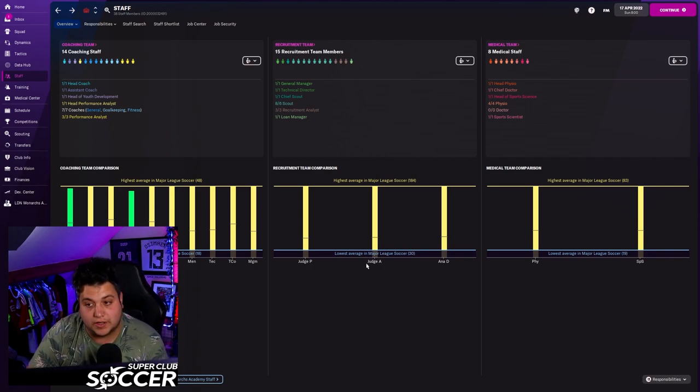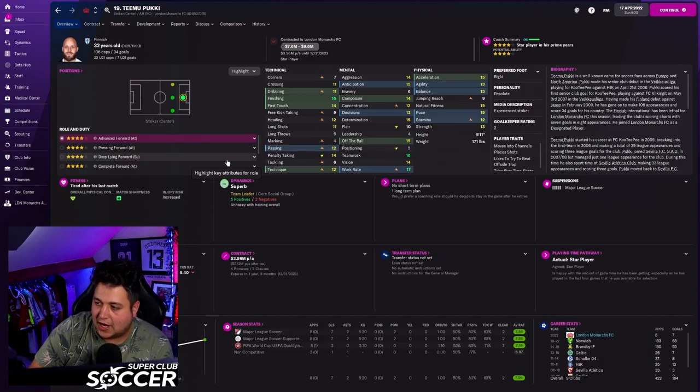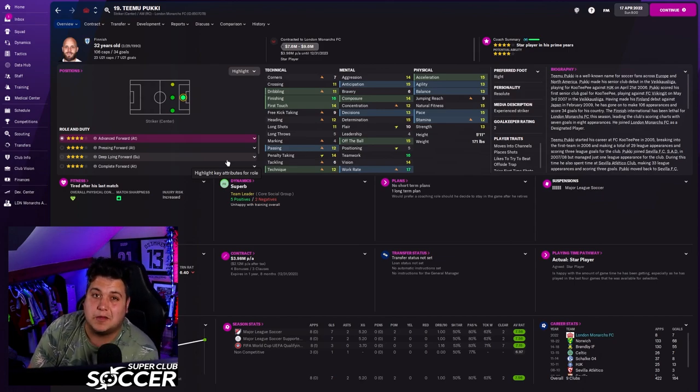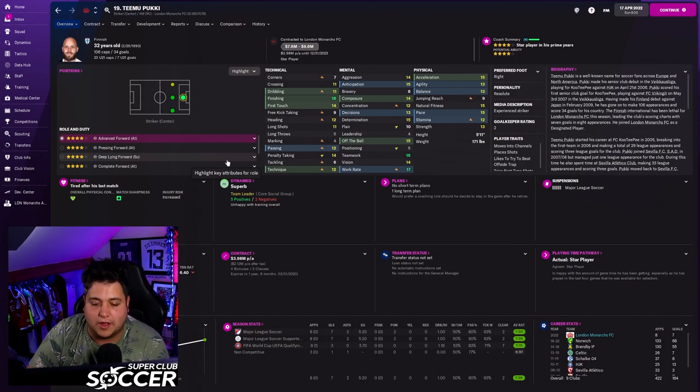Now for the exciting part — probably one of the bigger signings. Through the door is Timo Pukki. He's only 32, but he's a striker of great caliber: strong, quick, knows where the goal is. I bet he scores a hatful of goals for us in the MLS. We're paying him four million dollars a year, but only $689,000 of that comes off our salary cap because he's classed as a designated player. If you're confused by MLS rules I'm happy to do a separate video on that.